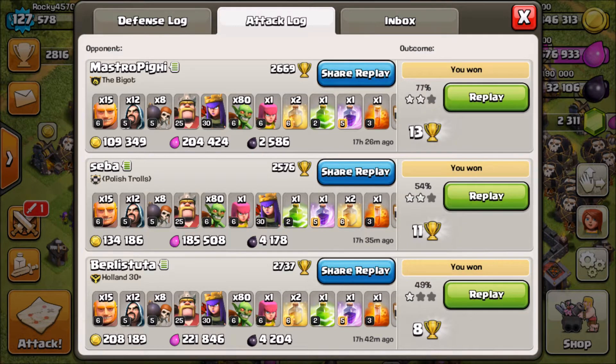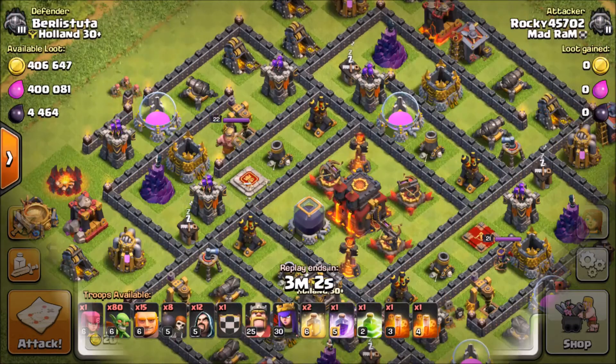Maybe you guys can start using Goblin Knife as a solid dark elixir farming strategy. I'll probably switch between this and my Giant Wizzy strategy, which I'll link in the description. That's one of the most popular videos on my channel. So let's get into some of these raids.